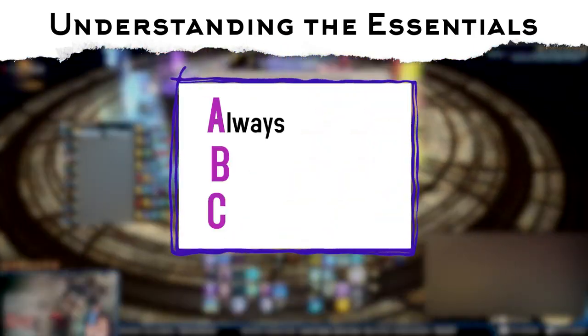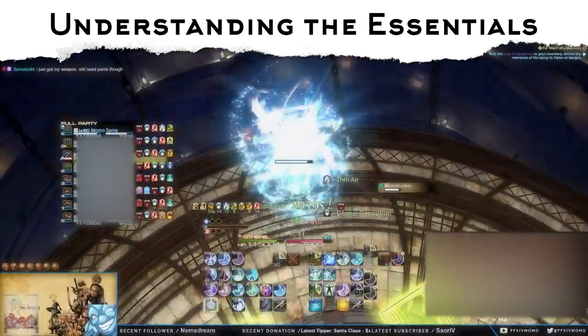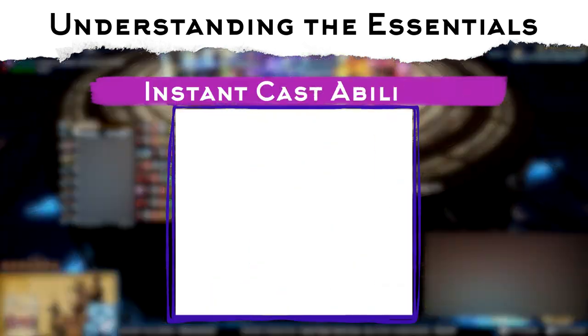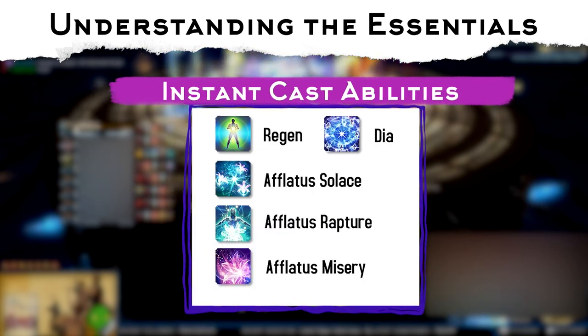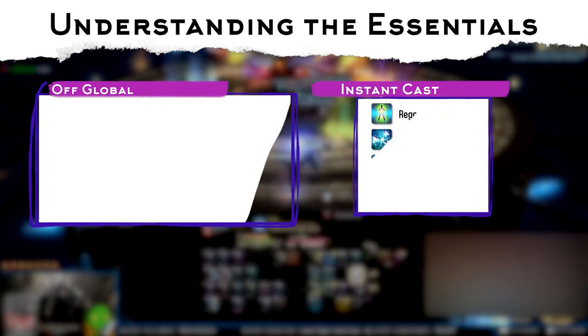Like all casters, White Mages should know their ABCs — that is, always be casting. However, fights will force you to move, interrupting any cast that you have going out. Luckily, White Mage has 5 instant cast abilities: Regen, Dia, Aflatus Solace, Rapture, and Misery. Knowing when to use your instant cast abilities and OGCDs is key, so you should try to plan ahead.